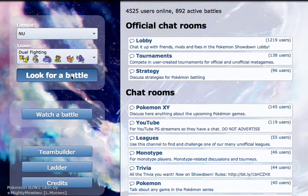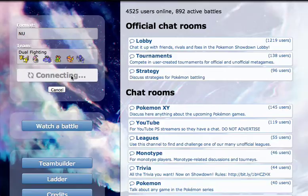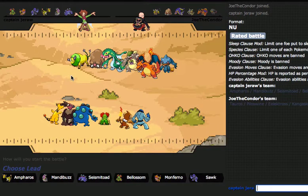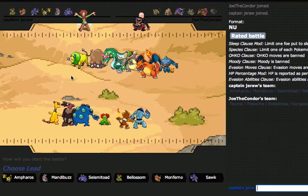The main thing is it's got the Fire subtyping, it gets U-Turn, and it gets Mach Punch with Iron Fist. So even though it's got a pretty bad attack stat, it's still pretty interesting. And we've got some lag — it's better now though, I think.